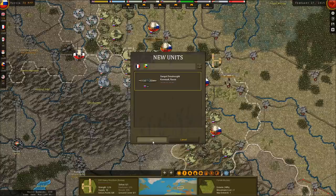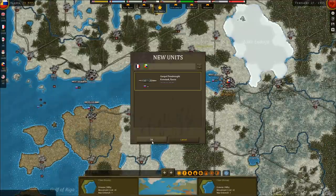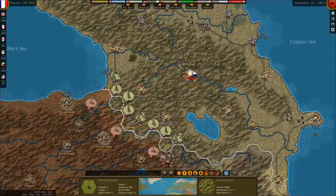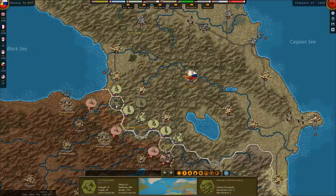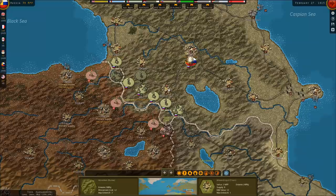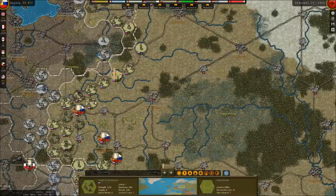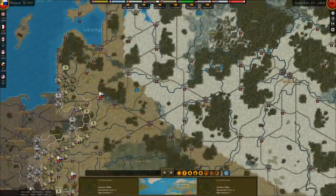I don't have anywhere to deploy the Gagnet Dreadnought — is it because there's no naval units blocking the dockyards? We've got a new Dreadnought, boys! I really wish these garrisons could entrench. Shifting this corps down — can I move these guys closer to the front? I'm going to try and get this headquarters unit down to Alexandria. I'm thickening my front in the Caucasus a bit.